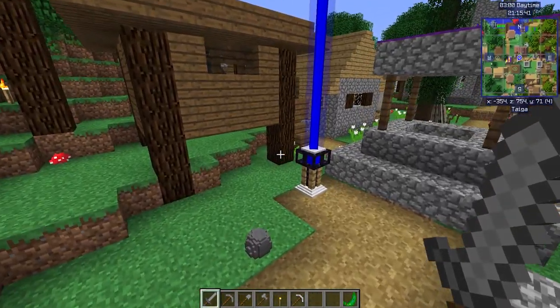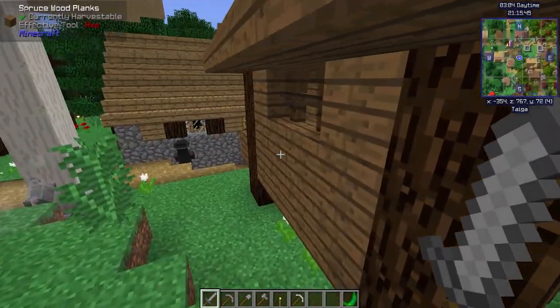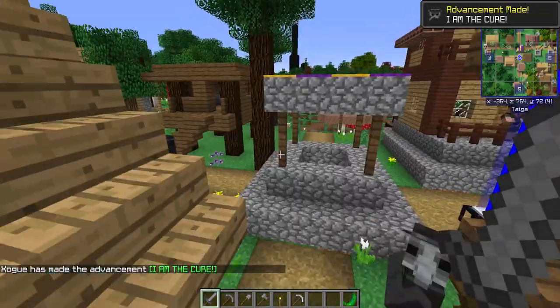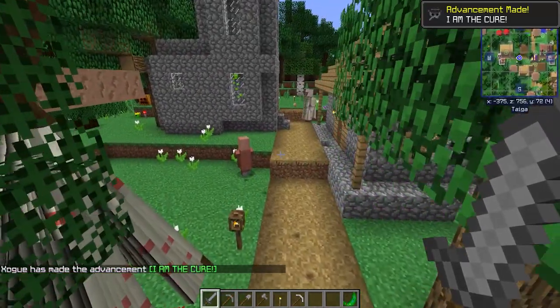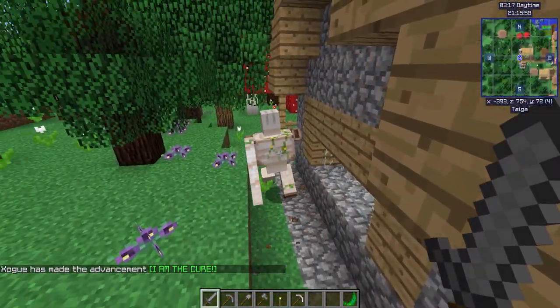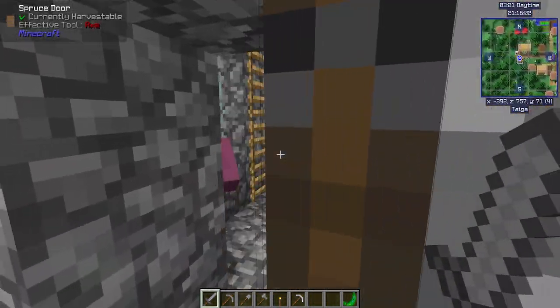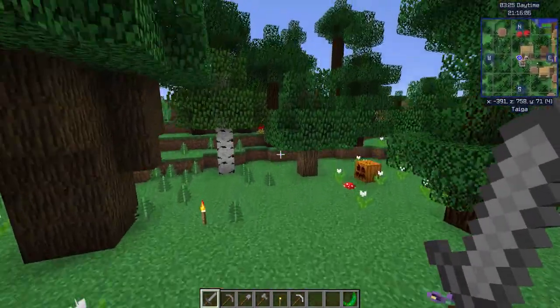You have other villagers who trade for different stuff — a machinist. Go figure out what he sells. You have a Plague Doctor. Still have typical old iron golems, but they are not the fiercest mob in the game anymore. Clerics are still the regular stuff too.